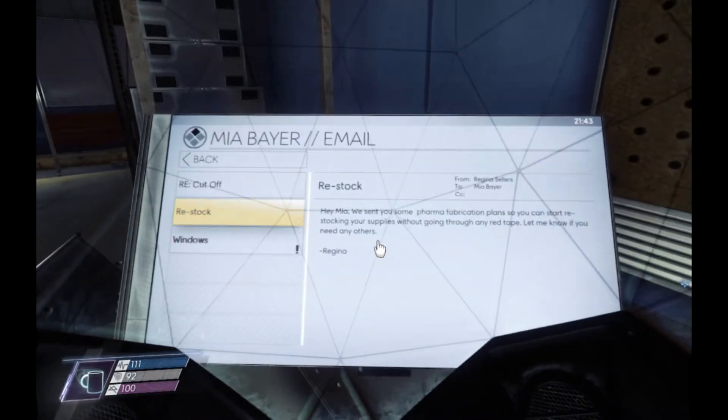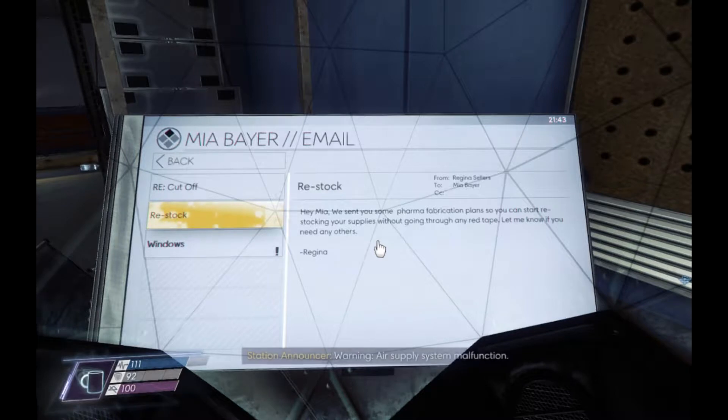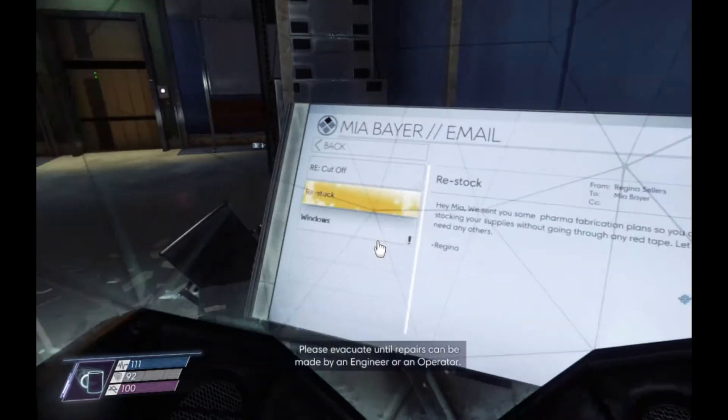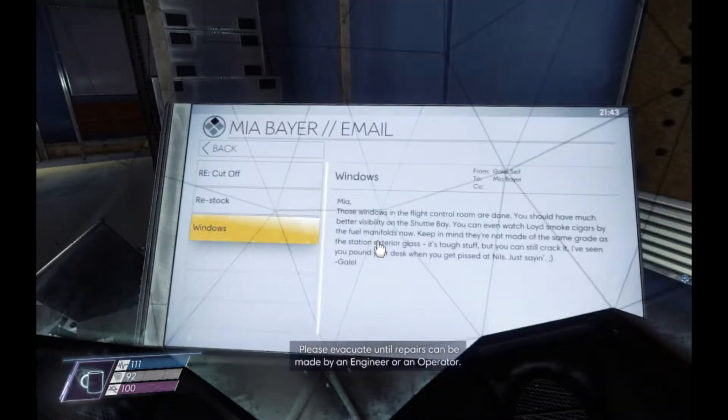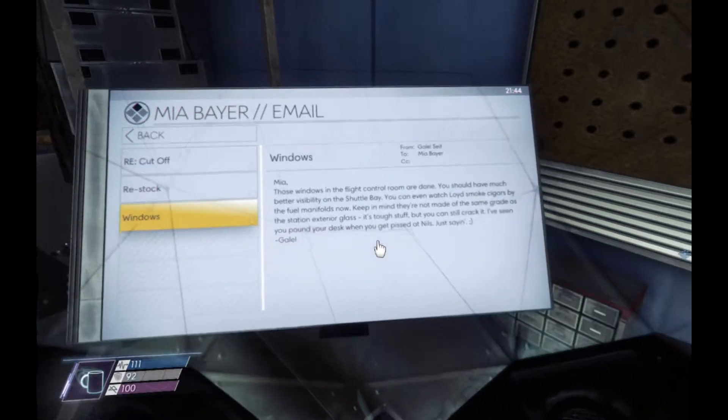'Hey Mia, we sent you some pharma fabrication plans so you can start restocking your supplies.' Another note: 'Those windows in the flight control room are done. You should have much better visibility on the shuttle. You can even watch Lloyd smoke cigars by the fuel manifold. Keep in mind they're not made of the same grade as the station exterior - it's tough stuff, but you can still crack it. I've seen you pound your desk when you get pissed. Just saying.'